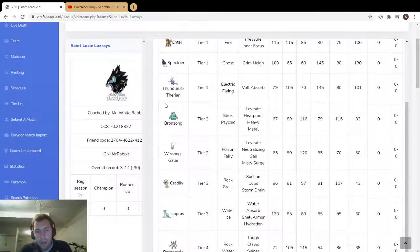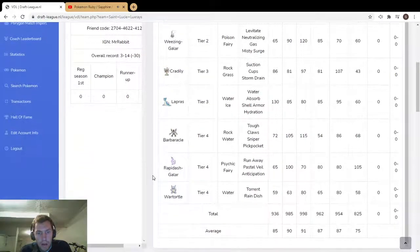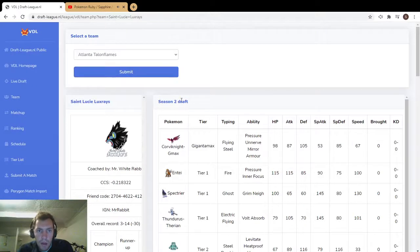I want to see how Goomy utilizes Throh — I think he's really good, a little underrated especially for a tier four. On the Saint Lucie team I'm really interested to see how Spectrier works. Is it going to be a glass cannon revenge mon? Will there be some cool tech brought out with it? I really want to see how they use Spectrier.